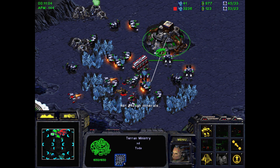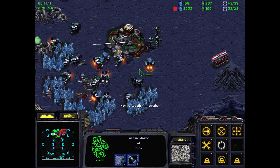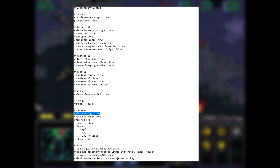These kinds of improvements to the control scheme allow precision tasks to be sped up, and allow high EPM players to optimize their actions even further. You can enable quick targeting in your Cosmonarchy Brood War config file and restart the game for it to take effect. Happy targeting!